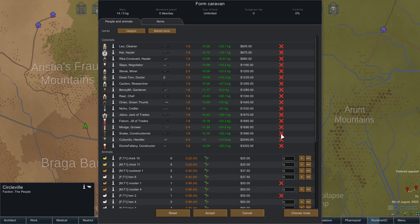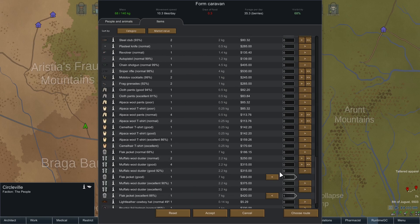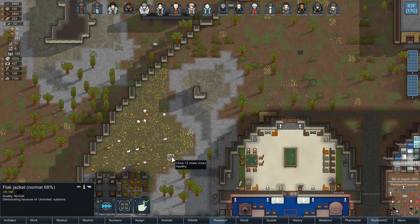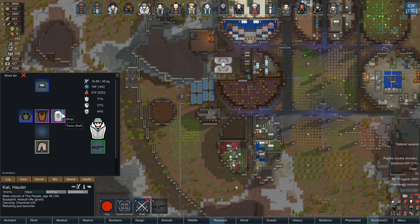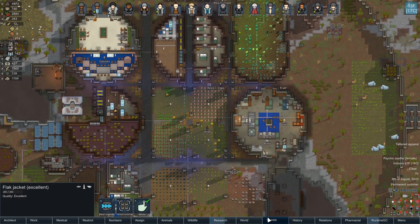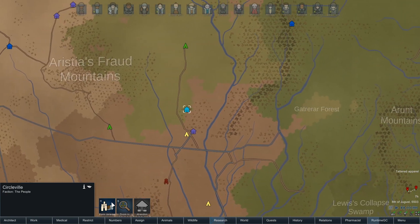I decided I'm going to take Snake and Yakov like I said. I was going to take Cut Socks along with Slaps. I still only have these two flak jackets — the good one and the excellent one. The third one is over here, and I wonder if it's only at 68%. Cat has one as well. Okay, so now Cat's dropped that — we'll un-forbid it. And let's go back to the world and form this caravan.